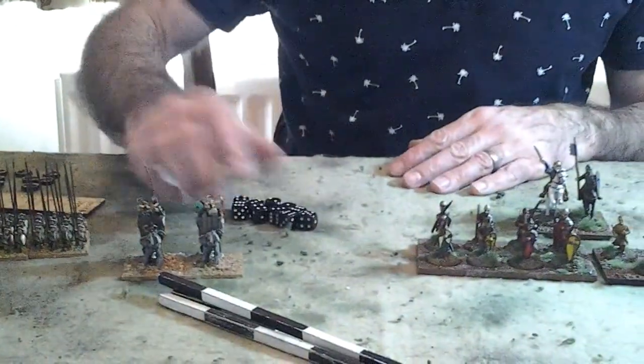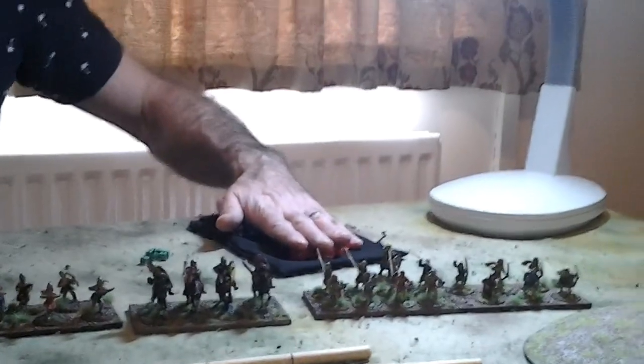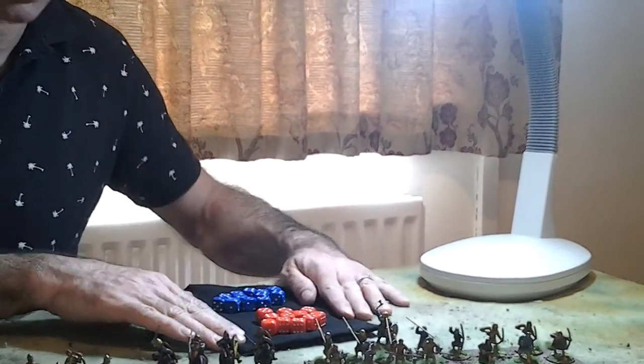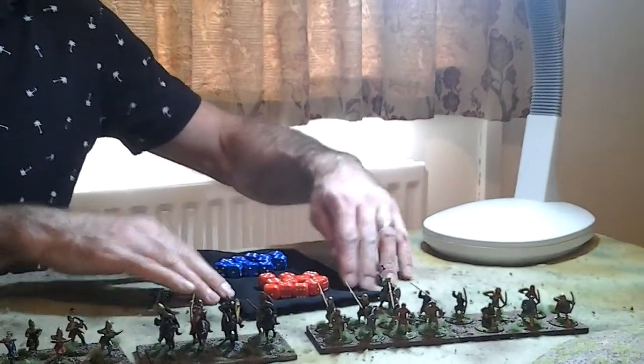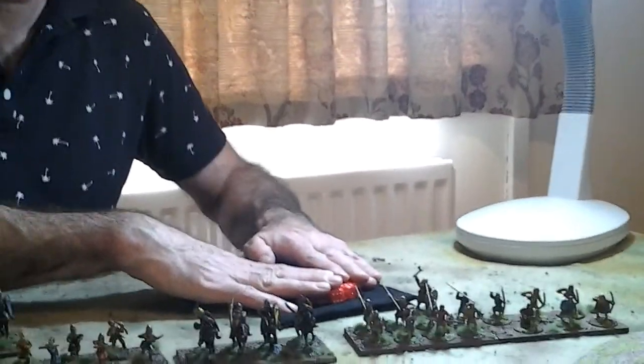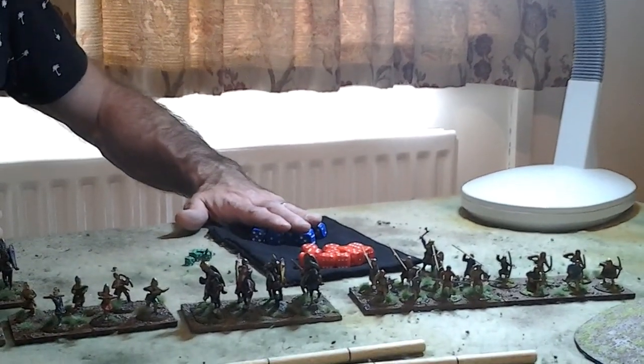What else do we need? We need some dice — some for combat and some for activating units, which go in this dice bag. I'll talk more about this later, but this is one of the unique mechanisms in Sword and Spear: having this bag where you pull dice out to activate your units. So we actually need two sets of dice, one for each army.